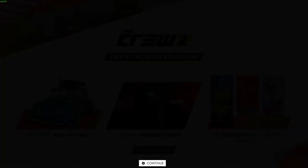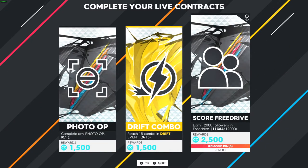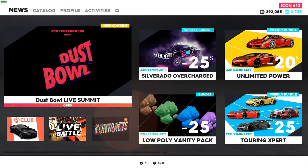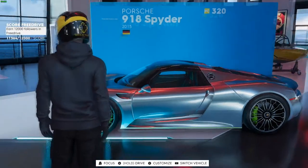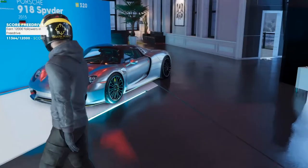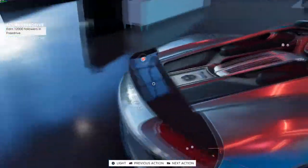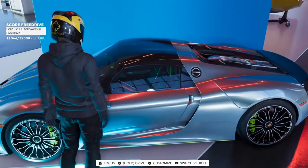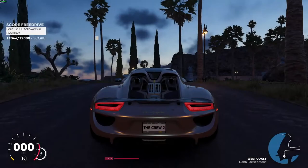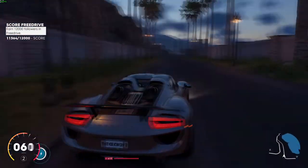Hey, what's up everybody, Shenmoke here, and welcome to my Crew 2 and Forza Horizon 4 comparison video. This should be a clear-cut battle, right? Forza Horizon 4 is one of the highest quality games we've ever had in the racing genre, and the Crew 2 is the Crew 2 — it's an Ubisoft papier-mâché version of Forza Horizon, frankly. But I have over doubled the amount of hours in the Crew 2 that I do in Forza Horizon 4, so surely the Crew 2 has some merits. I'm going to try and break it down and make it clear where exactly the Crew 2 shines when compared to the colossal titan that is Forza Horizon 4. Let's get into it.